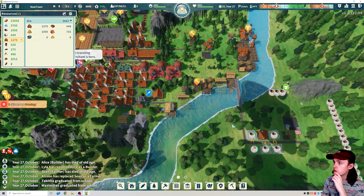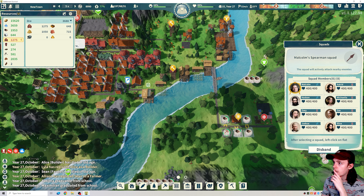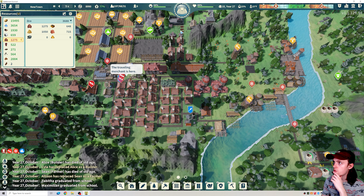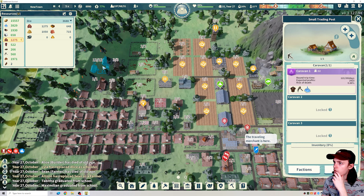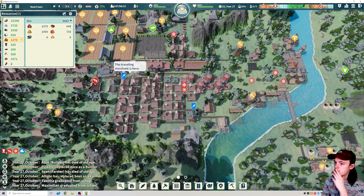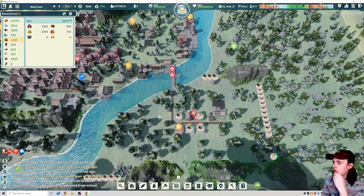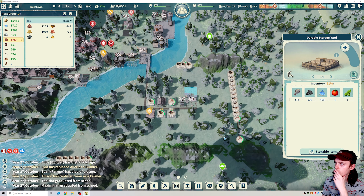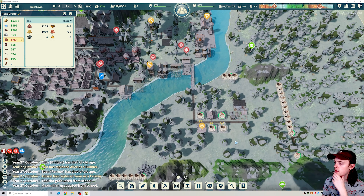Let's go ahead and swap this over to clay. Dan's looking pretty good. This squad can just go over here. We have these three members over here. We're getting six reservists trained up. And then our caravan has about 160 days left. Two people died from old age, two people graduated from school. Our houses are getting finished.